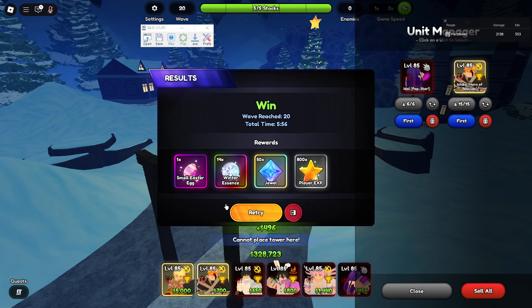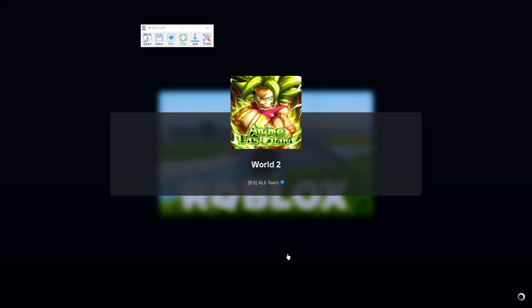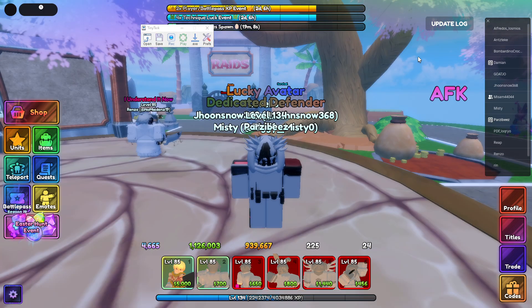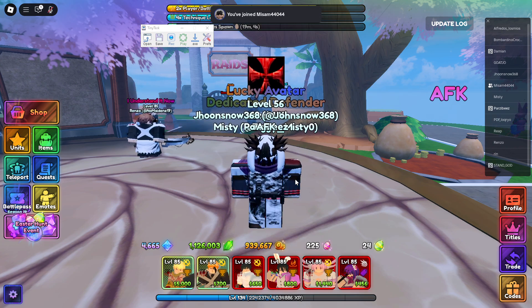I did mess up here — legend stage doesn't have a 'next' since this is the last one, so I should have actually been pressing in the middle. Remember: if it has a 'next' button, click on the right; if it only has a retry with no next, click in the middle. That's pretty much how you set up TinyTask.